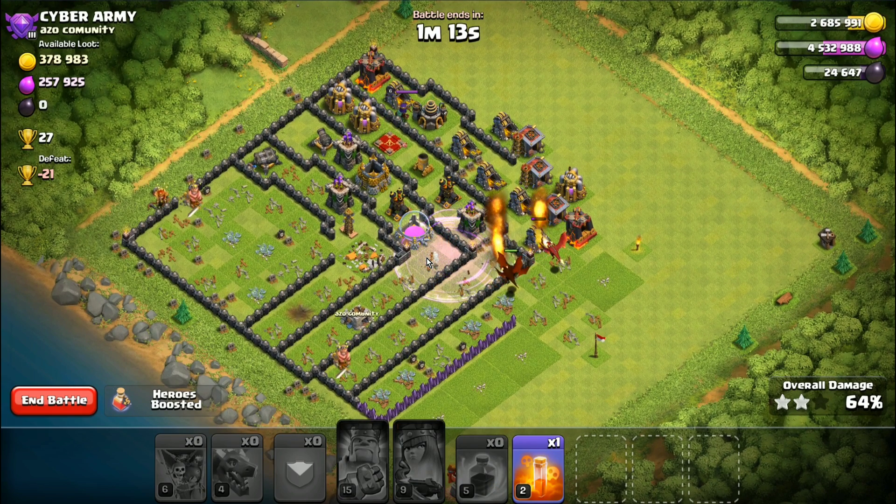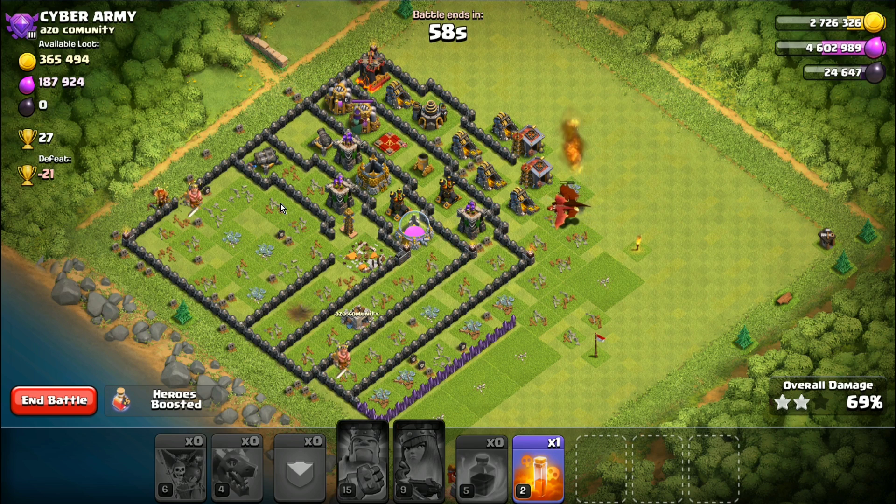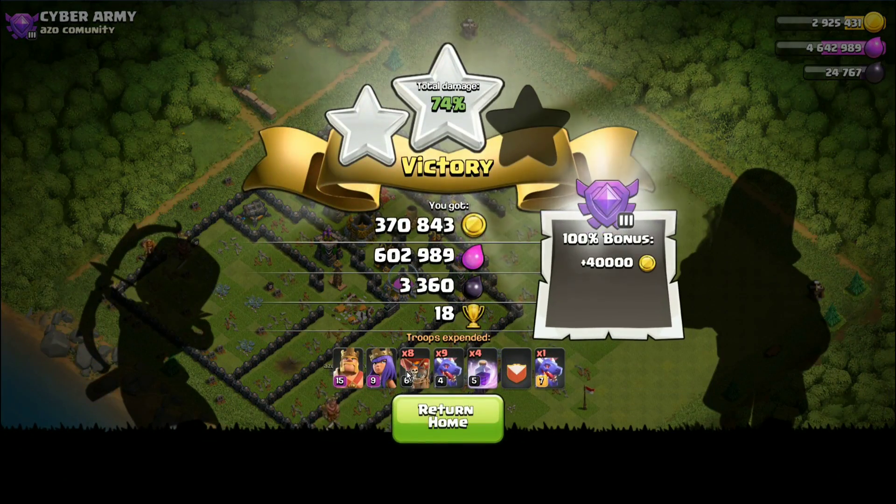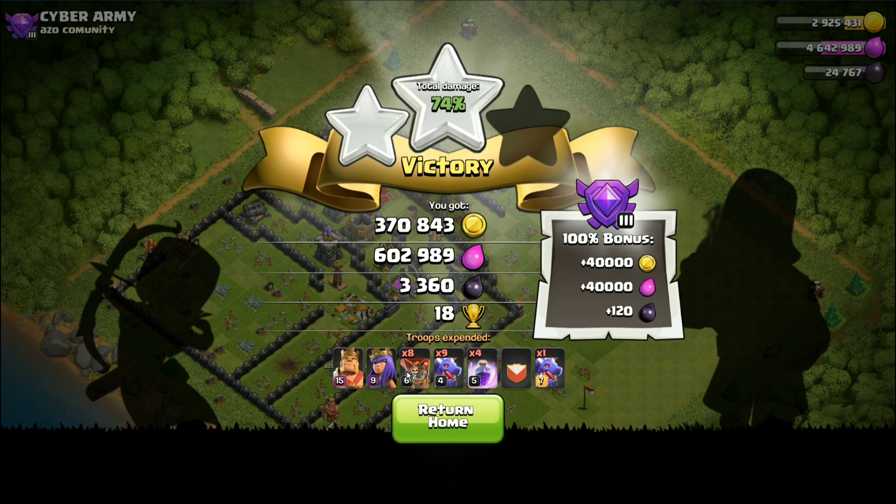I'm not an amazing dragon attacker and it's obvious. That rage was beautifully placed but one of my dragons hit an air mine. The dragons swung in and snagged some collectors. This was a weird base to funnel on - nothing on the outside, all just one big cluster. 74%, not my greatest moments but not my worst. I nabbed the dark elixir - that dude needed to get his queen to level 5. Not a bad loot raid, not the greatest attack.